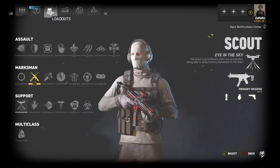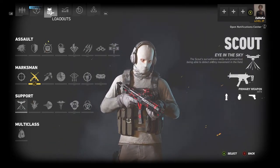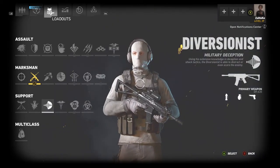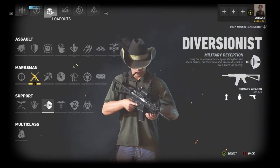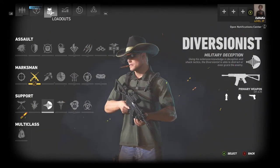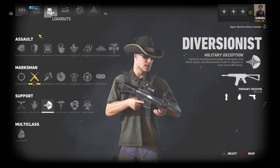For Scout, you generally want to stay close to the beacon, supporting it and popping out your scout drone as much as possible. Nine times out of ten you'll be in your scout drone more than you'll be in the fight, so you can chill back. For the Diversionist, I personally like playing at medium range, especially in objective-based game modes. He's my mid-range guy and one of the more versatile of the support classes.